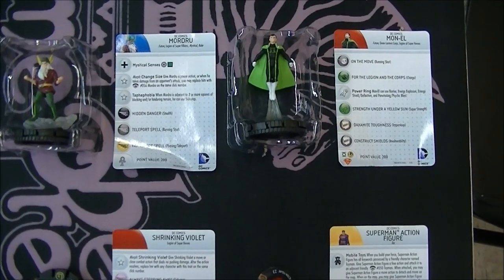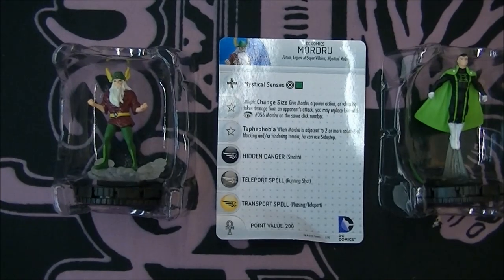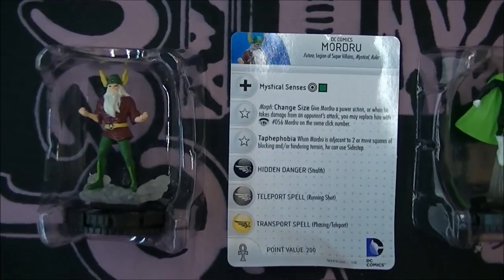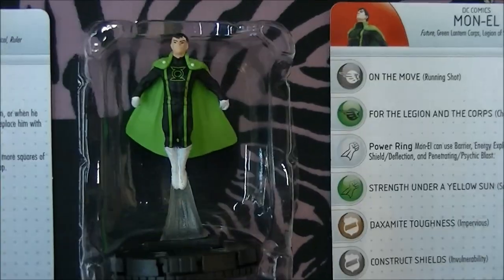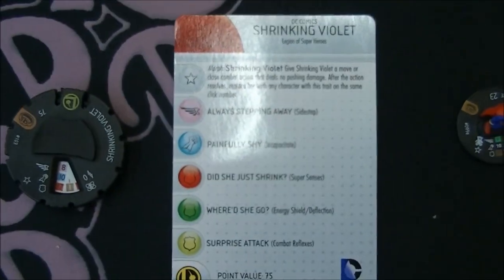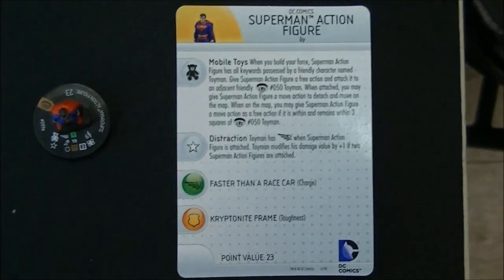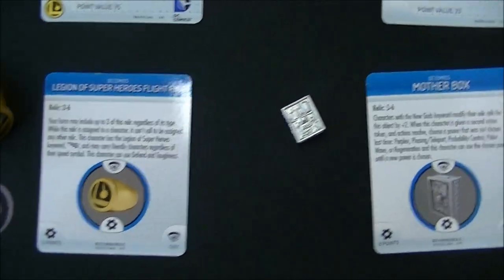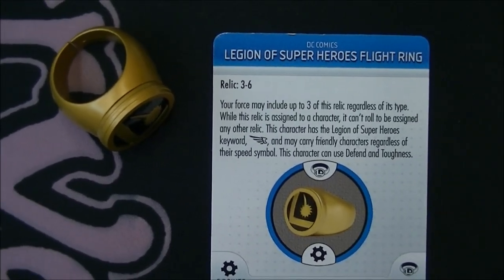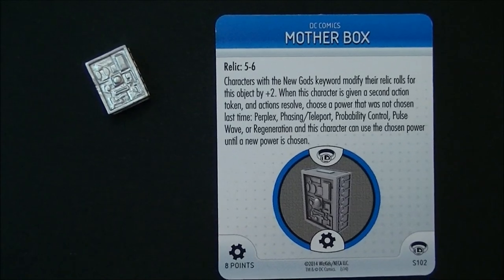I wanted to give you guys a quick look at the OP kit. There are three different figures and three different objects. We've got a normal-size Mordrew — there's a giant-size one in the set that you can morph back and forth to, as he has a morph trait. Green Lantern Mon-El is 200 points, which is quite a bit, but he has three excellent team abilities and some pretty cool powers with a very good sculpt. Shrinking Violet is a hockey puck, similar to the Ant-Man from the Giant-Man Super Booster — that's the tiny size version of her. The Superman action figure is actually one of the toys that goes with Toyman. Then we have the Legion ring, which we saw spoiled during Clicksmas, and Mother Box, which is a really good relic with cool powers that works better when you play New Gods.